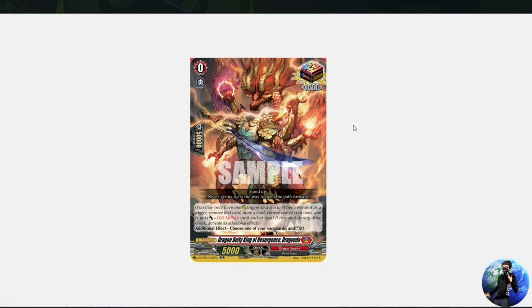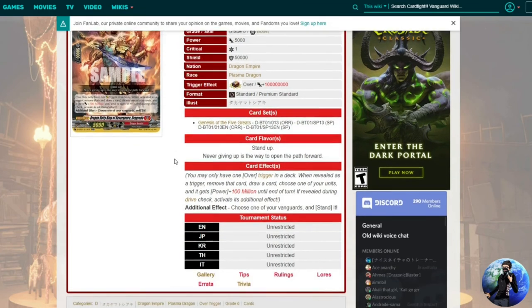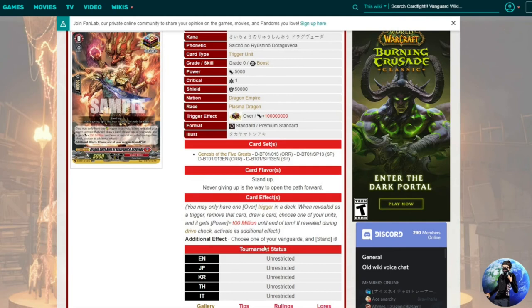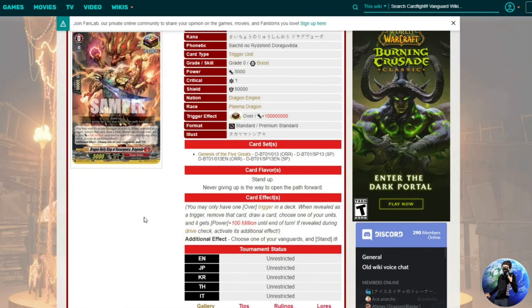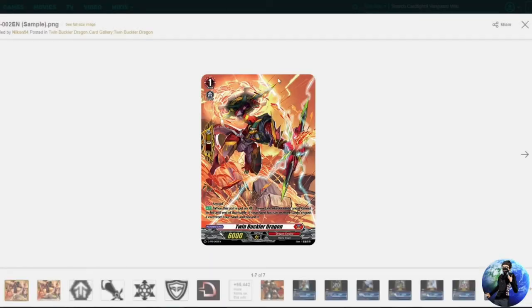The nation-specific over trigger is Dragon Deity King of Resurgence Dragveda. It still gives 100 million power, you remove it from the game, and draw a card — but it also has a drive check ability where you choose one of your vanguards and stand it back up. Similar to Overlord the End, you restand the vanguard for two more drive checks, giving more chances to hit crits or front triggers, powering up units further. The turn you hit this is devastating. It's about ten dollars on TCGplayer.